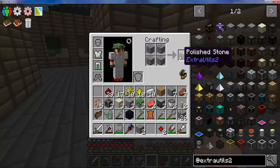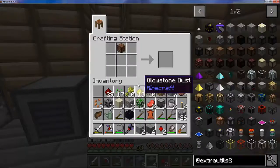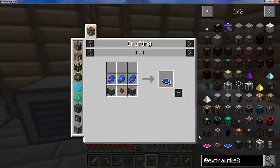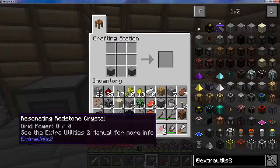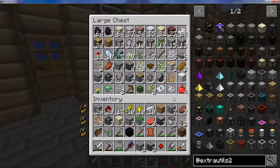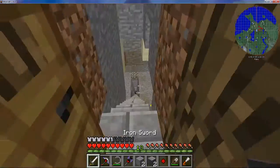I only need four of these. For the solar panels I need two polished stone, one resonated crystal, and lapis — which I think I've got a bunch of but it's probably downstairs.